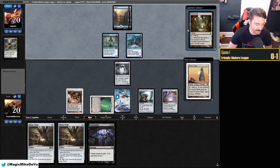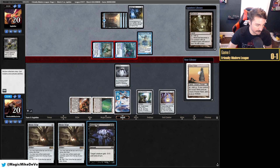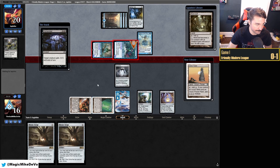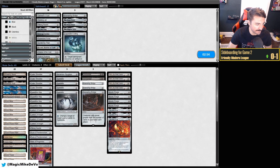So they have land, Vial, another land, Master of Waves. We can get Tron online. We'll Dismember this so we get our Power Plant back. They can't Force it. And they scoop — they see Tron online. Good scoop by them.